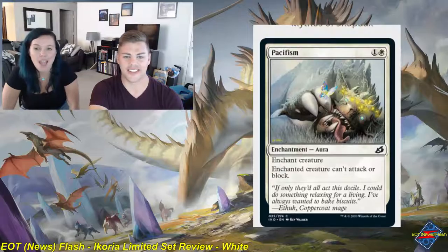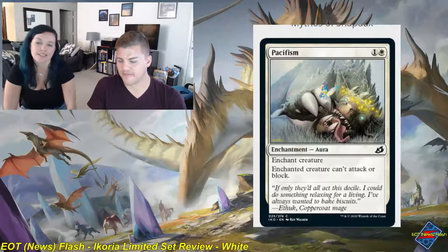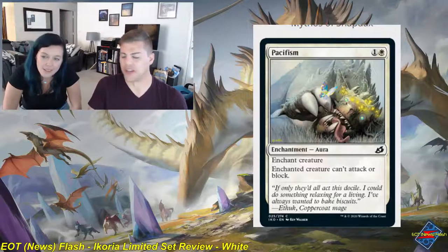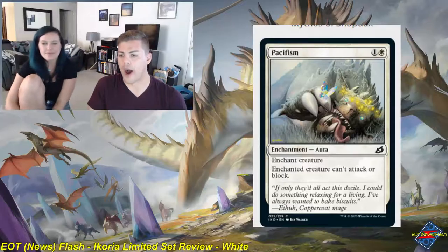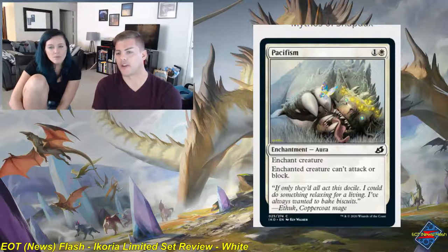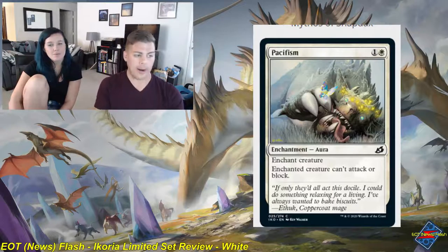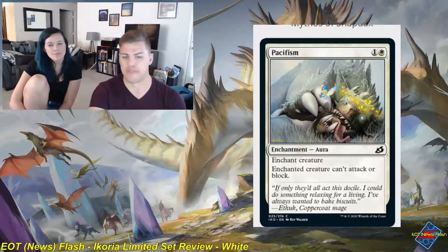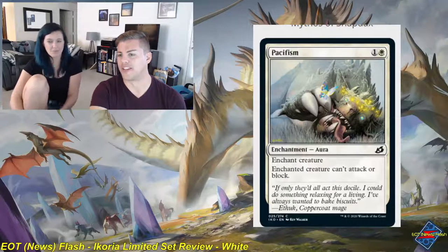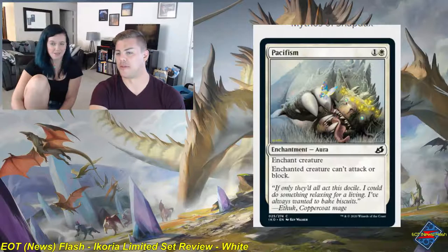Pacifism is a one and white common enchantment aura — enchant creature; enchanted creature can't attack or block. This card is always good — there's never been a limited set where you won't play this. The only downside is that they can still activate abilities, which can be problematic. It's cards like this that necessitate things like Light of Hope to be able to destroy enchantments. But yeah, this is a solid 2 — bread and butter limited card, and that's about it.